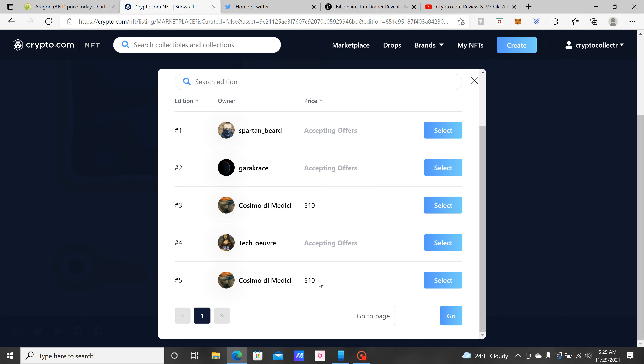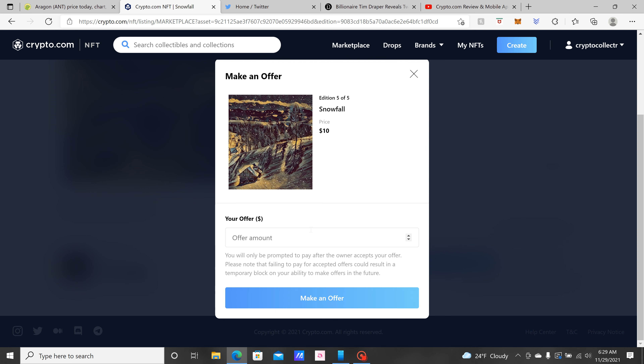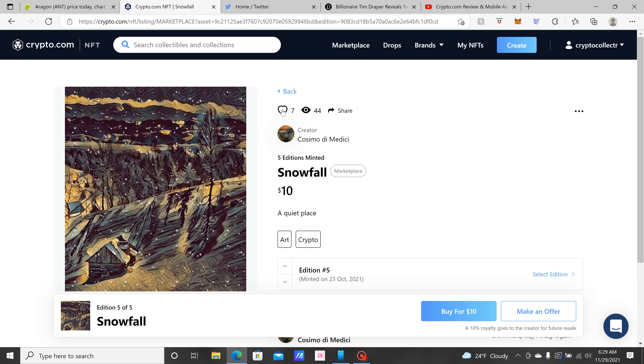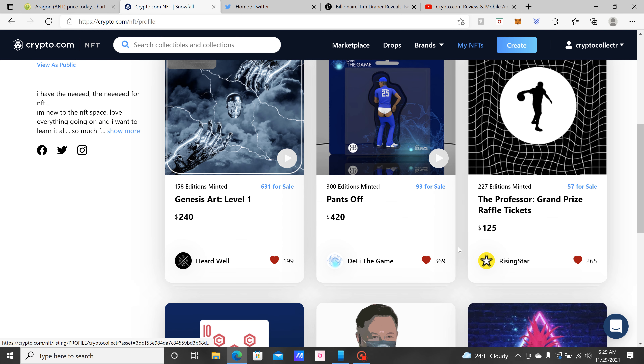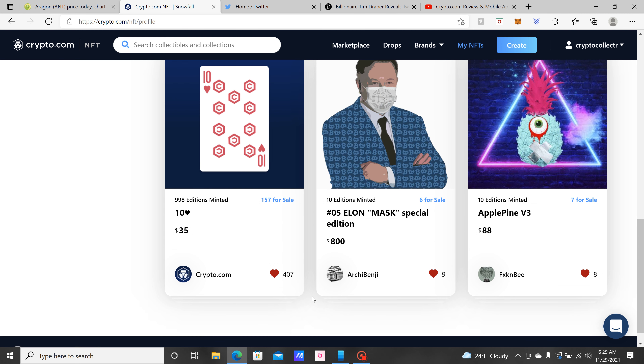You can go in and buy — you can select edition and see the different prices. If you see one for ten dollars you can select it and choose Buy Now or Make Offer. If you don't want to pay the ten dollars, you can make an offer — say seven dollars — and wait for their reply, kind of like eBay. Sometimes they'll do it, sometimes they don't. You can always like it. My NFTs — the ones I got right now — I've got them all up for sale.